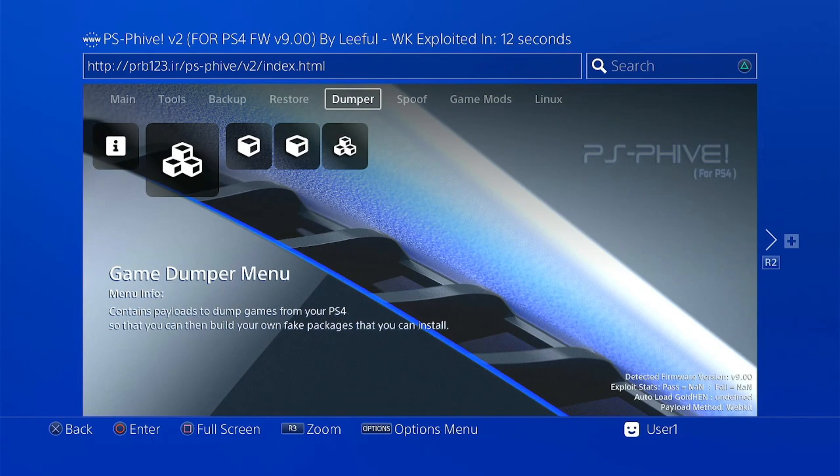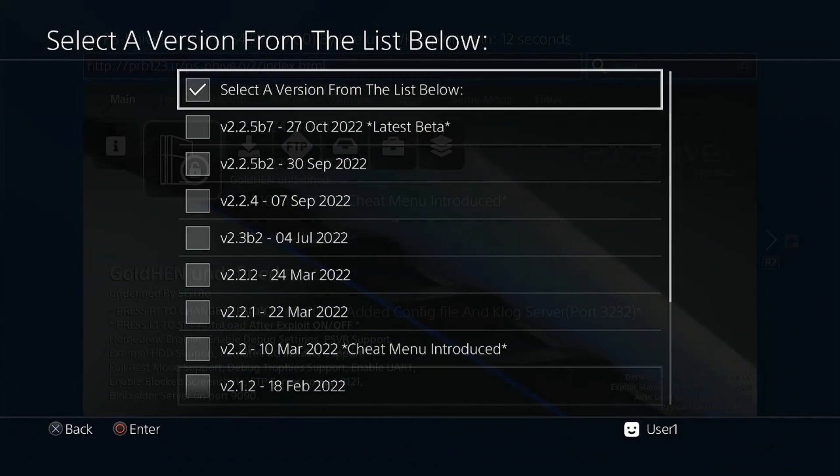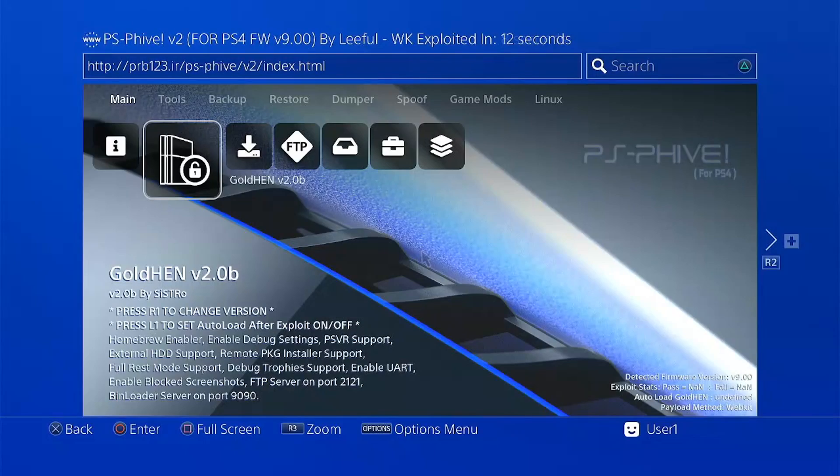Another good thing about this tool is that you can choose which version of GoldHen you want and how to use them. So if you are like me and prefer stability over features, GoldHen 2.0 is still the best version. It has the least chance of getting eternal panic. You can change your version of GoldHen by pressing R1 here, then choose your version. I'll go ahead and choose GoldHen version 2.0. Now, if you want to run your GoldHen, just press enter here.